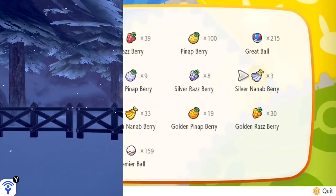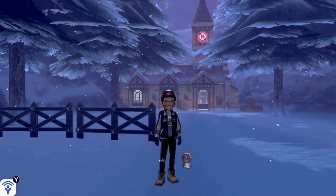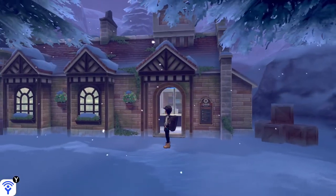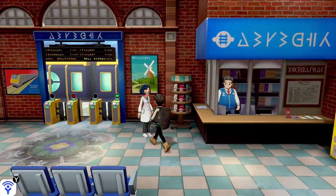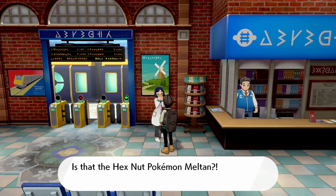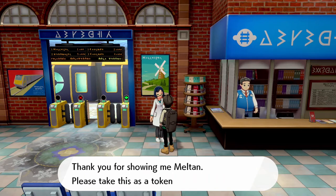Once you have Meltan in your party, head back to the Crown Tundra and go to the train station that brought you there. Talk to the lady inside — the professor, the one that gave you the Pokedex. Once you talk to her, she will congratulate you for showing her the mythical Meltan and hand over the Hex Nut Cap.